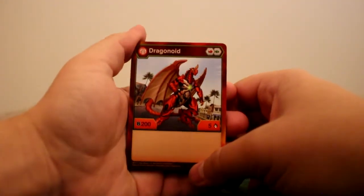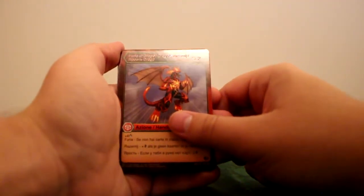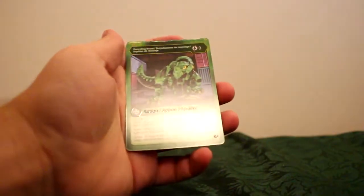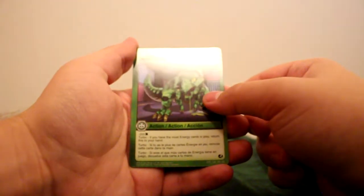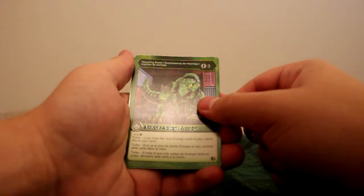Then we have the Dragonoid. We've already seen Dragonoid — not too impressive to have an extra one, but I'm hoping this one doesn't have the defect my other one has, which would make life a lot better. Then we have Dragon's Fury, which is a very generic card — I think it's a plus four Fist. Then we have Tidal Wave, plus seven for four. And we have Recycling Boost — I don't think I've seen this card before. It's still from the Battle Brawler set, the first set of cards. It's a minus 200 B: if you have the most energy cards in play, return this to your hand — a recyclable one, as it mentions.